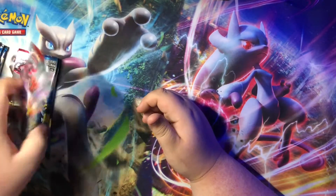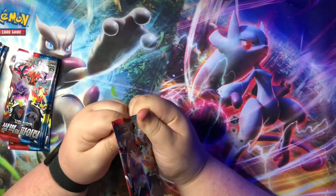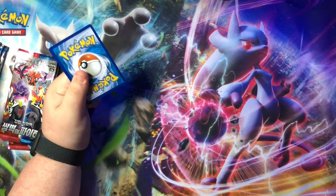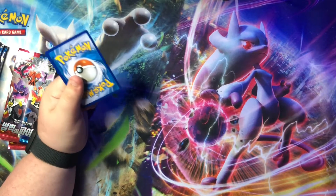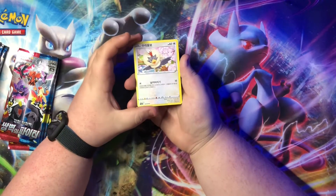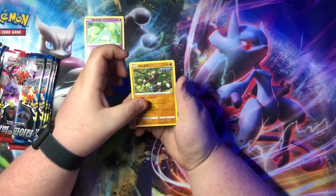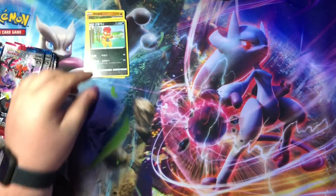Let's do this, see what we can get — some fat pulls. Probably should have grabbed my scissors. Okay, here we go. I think there's no trick to opening these, I can't remember. I'm really bad with these. I want to say that's Scraggy on the back.